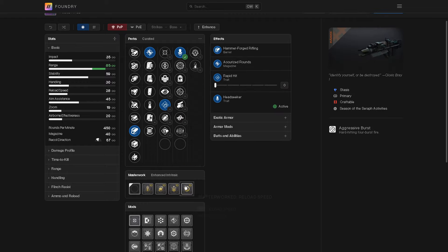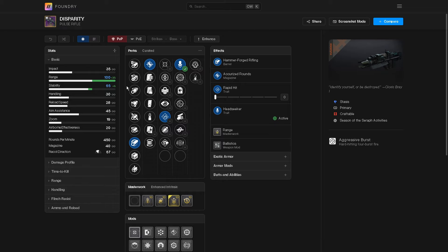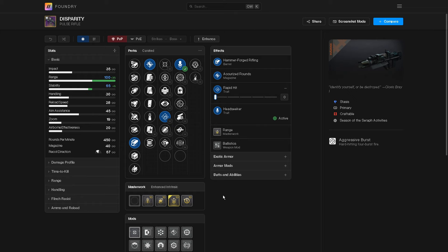For your magazine, use Accurized and Hammer Forged — this will give you 85 range. With a Range masterwork you get 95, and then throwing on Ballistics gets you to 100 range on this pulse. It already has a very high zoom — 19 zoom — which is really good for a 450. With Rapid Hit proc'd five times you get 88 reload speed and 31 stability. Even at one stack you're getting eight and five. Really really good. Those are the rolls I'd recommend — hope you guys enjoyed today's video.